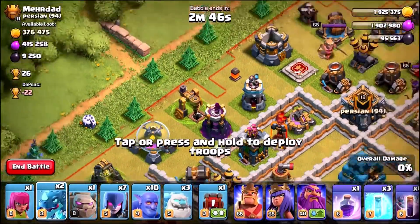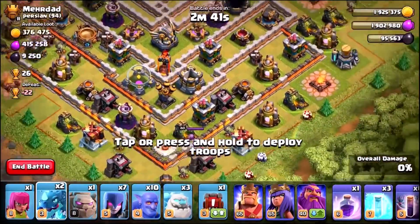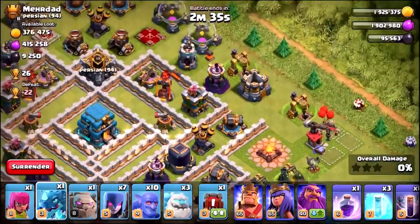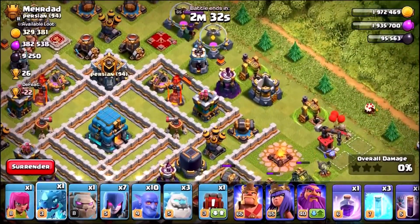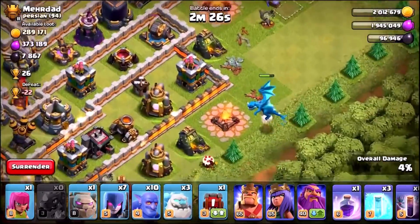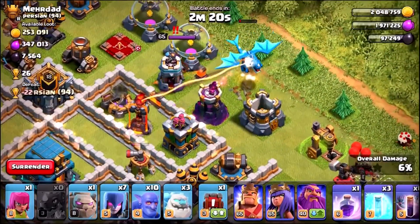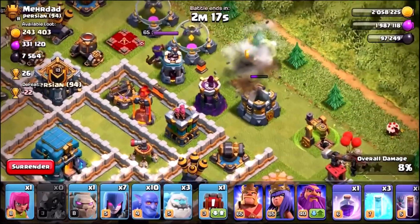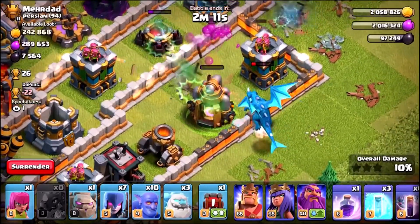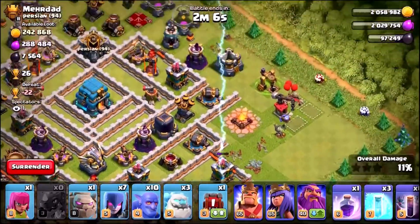The dark elixir storage is over there, but some drills are spaced around the base. I want to grab as much dark elixir as possible. Coming in with the first electro dragon, and sending the other right onto that drill to make the funnel. Electro dragon one looks good. Electro dragon two might get killed by the queen, but it creates the perfect funnel. I thought it was going to take out the wizard tower and gold storage, but it didn't — electro dragon two still creates the funnel and we are good to go.